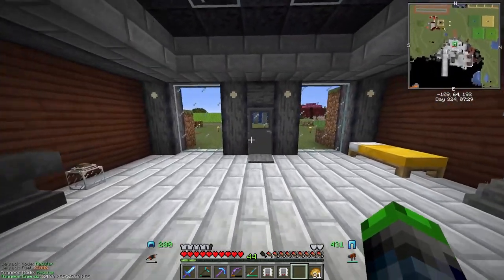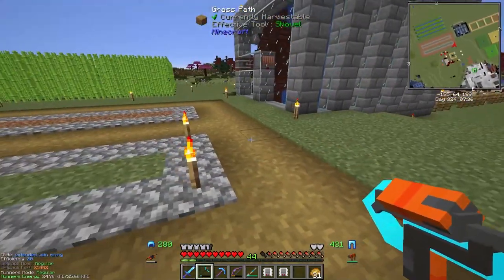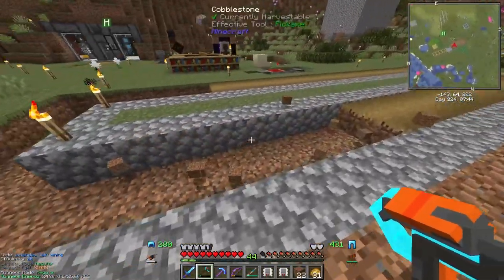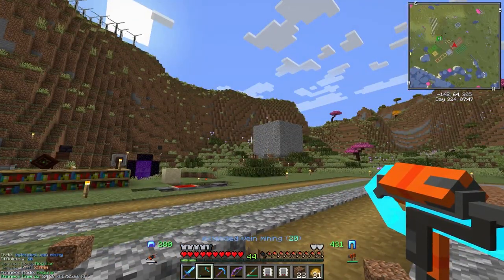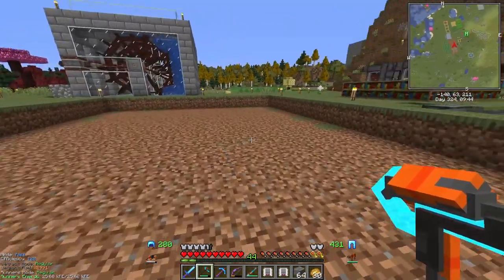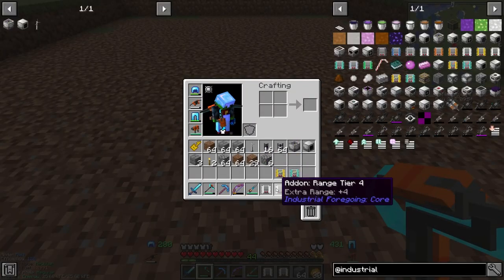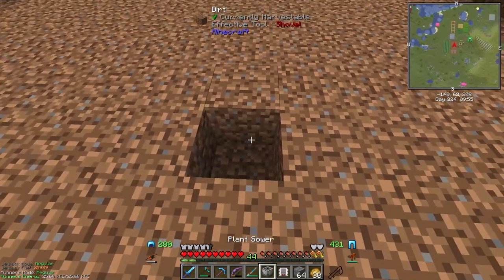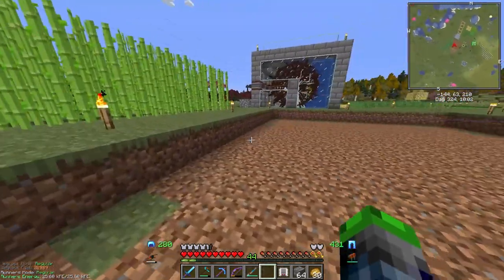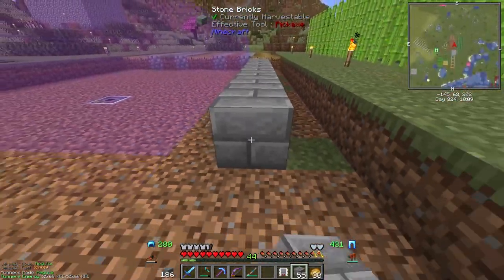We don't have any more drawers either, so we'll have to work around that. We're going to put the farm right here. I'm going to clear out an area and I'll be right back. Cleared out a little bit of room — I want to leave some space between here and where our tree farm is. Let's check the range on the plant gatherer. Showing working area — that is perfect.